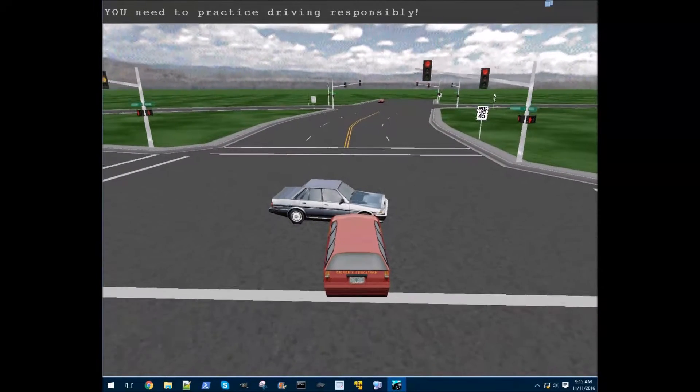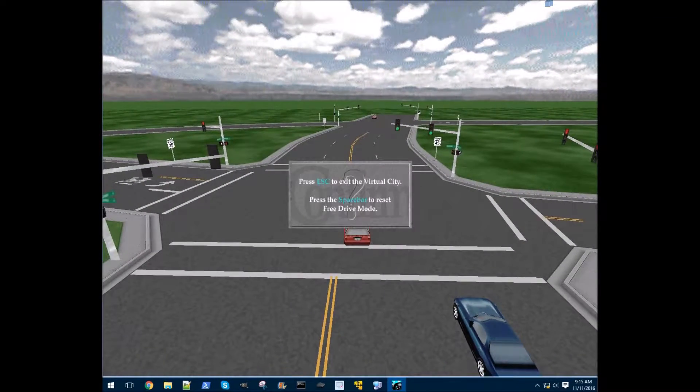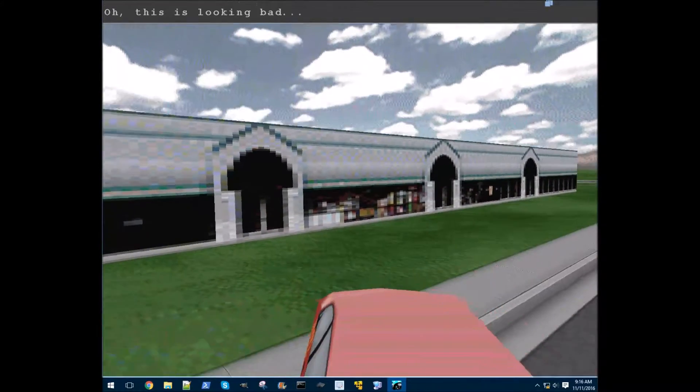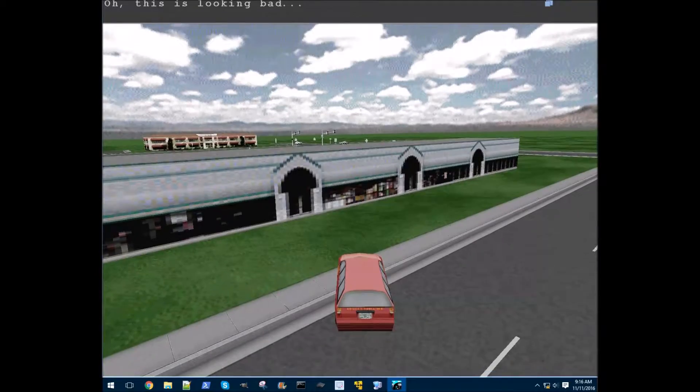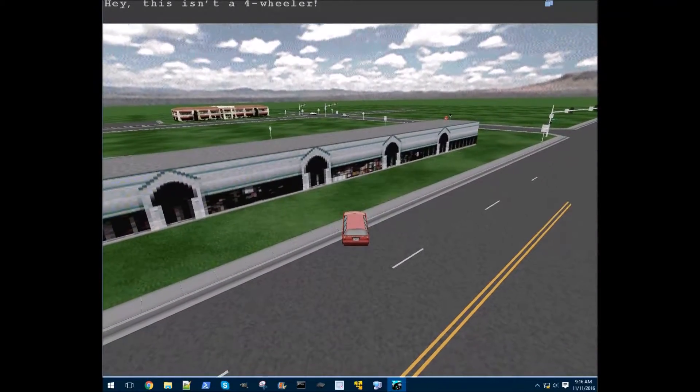Whenever you hit the curb or hit another car, this game usually ends and he makes some snarky remark about how your parents better have insurance — even though I don't know if that would even apply considering you're in the driver's education vehicle, which only has a top speed of about 77 miles an hour.